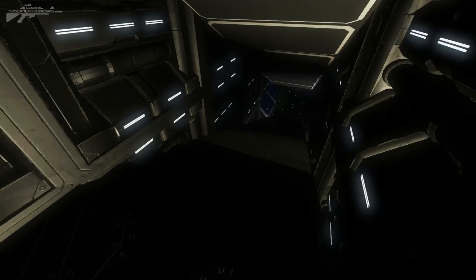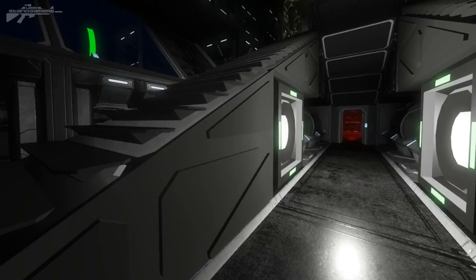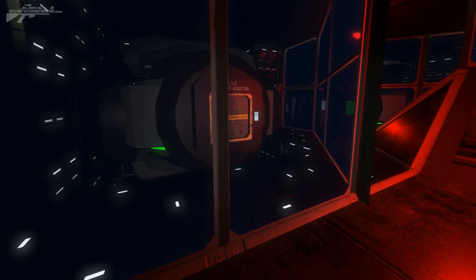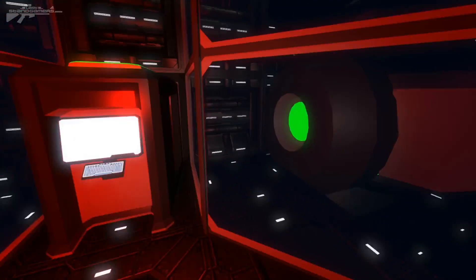Proceeding back down here we're entering underneath the ship into the maintenance area. Turning our lights on — it's a little dark. We've got the gyroscopes and timer blocks down here, and in here we have the reactor rooms. They're not very accessible because they're behind glass, but you could just grind through. We've got four reactors in total.